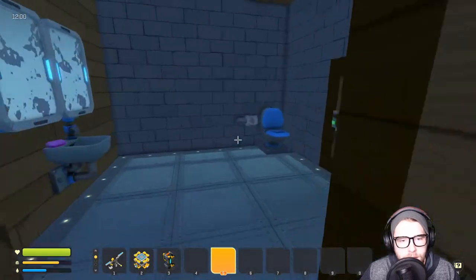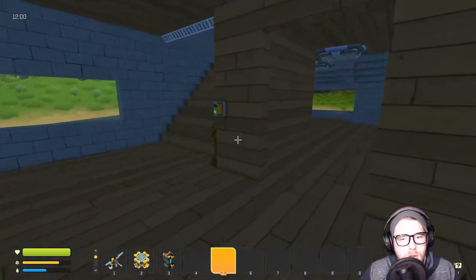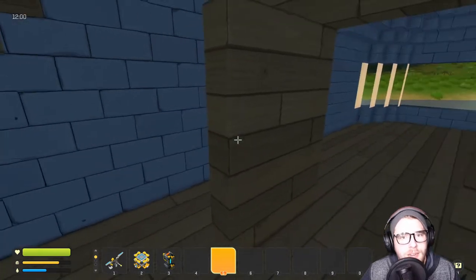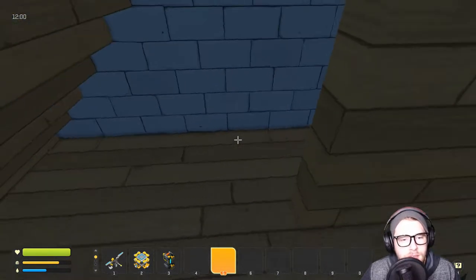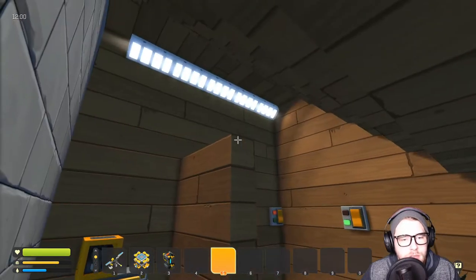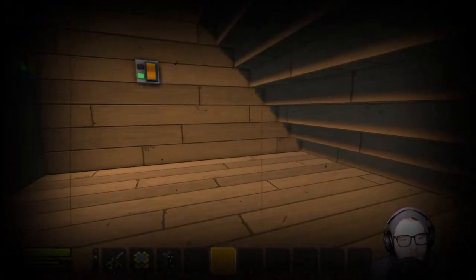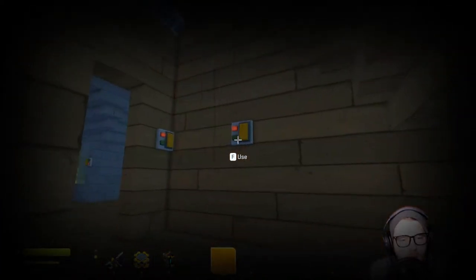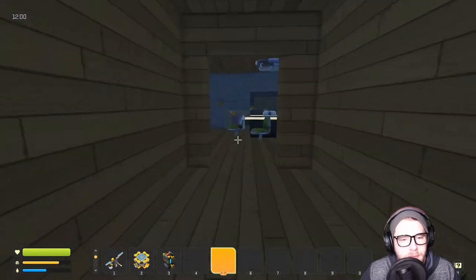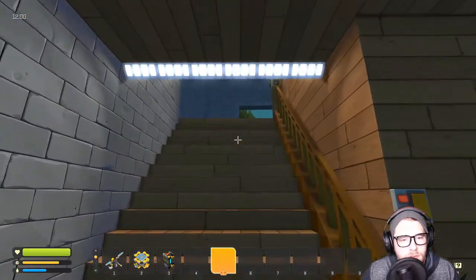We've got the other entrance to the outdoor bathroom or main door. Over here we have a secret door - it's like a linen closet, kind of like Harry Potter's room. You can close it, you can have secret meetings, or have a little dwarf living in there. That covers the main floor.